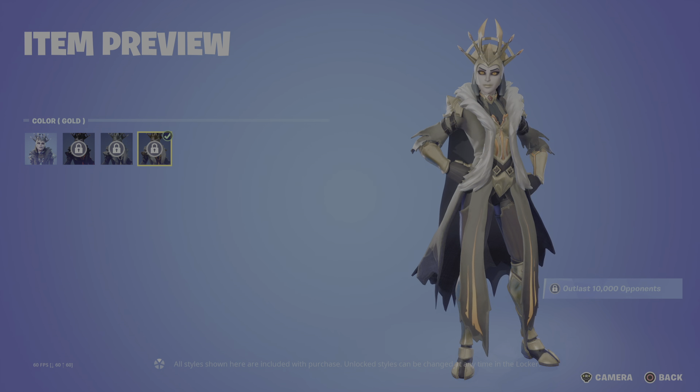Moving on to the second half of the Featured Store — the return of the Dino Guard bundle. We have the Crystal skin and the Bronto, as most people have nicknamed him — Fortnite's Barney. Really really cool. I've already covered this in its own 'is it worth it' video, so I won't go through it all the way.